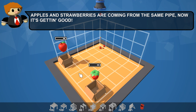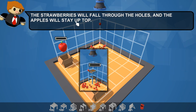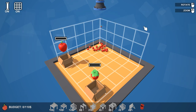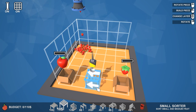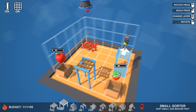It's just to ease you in. So the second level — apples and strawberries are coming from the same pipe, now it's getting good. Try using the shaker to sort the fruit, press two or click the machine. The strawberries will fall through the holes and the apples will stay up top. Build machines higher in the air using the mouse wheel to raise the crane. We also have a budget for this level — keep the cost below the limit to get an extra apple. I worked out a way to do this within budget.